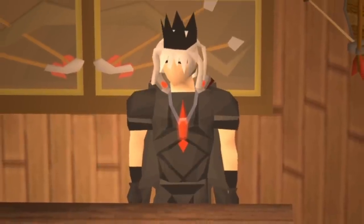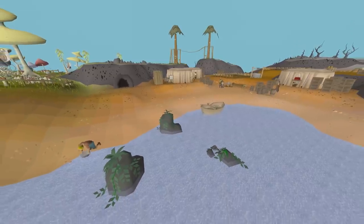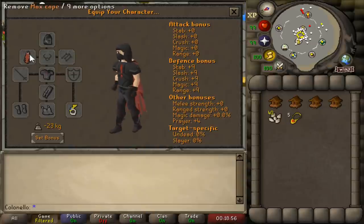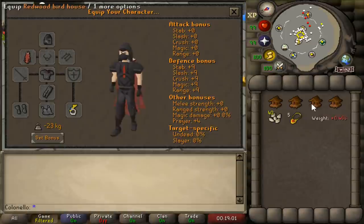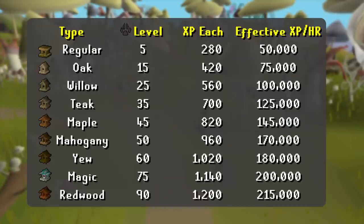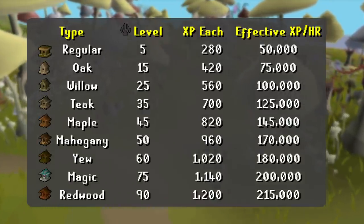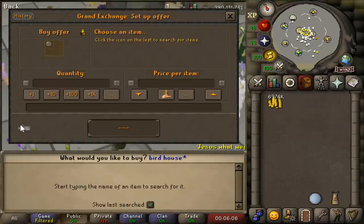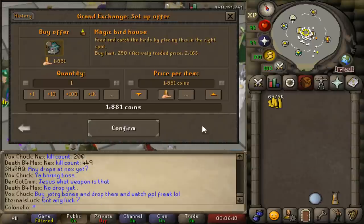First off, to access this training method, you'll need to have completed the Bone Voyage quest so you can access Fossil Island. For gear, I'd recommend weight-reducing items like Graceful. For inventory, depending on your hunter level, you can use different tiers of birdhouses — to get the most XP per run, you want to use the best tier you have access to. You can buy the houses straight off the GE, but for the higher tier ones, you'll likely get them cheaper if you just make them yourself.